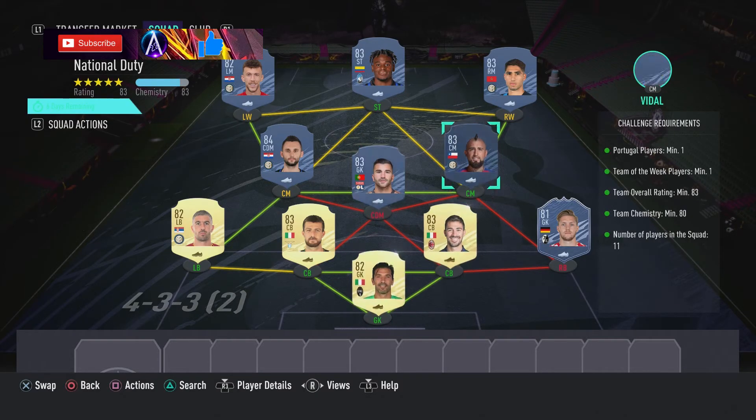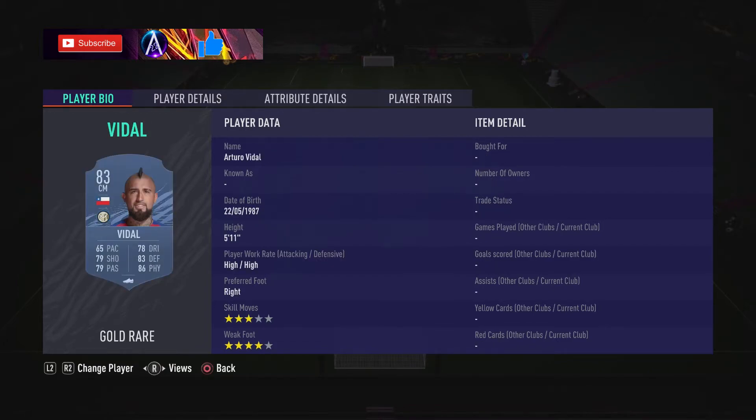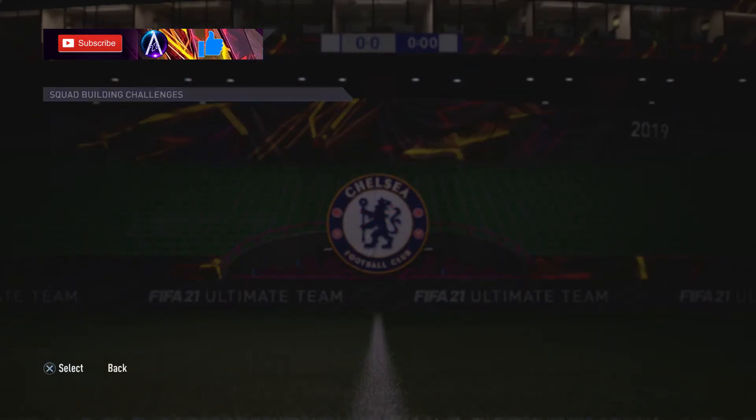Outside of that, it's a Serie A team. So we'll run through all those player names: Buffon, Muller, Romagnoli, Asabi, Kolorov, Lopez, Vidal, Brozovic, Hakimi, Zapata, and Perissou. That is your national duty first team done.